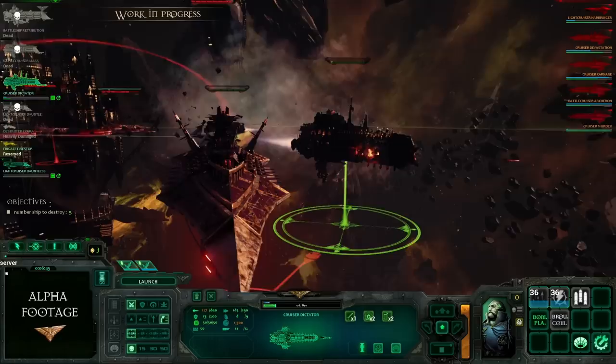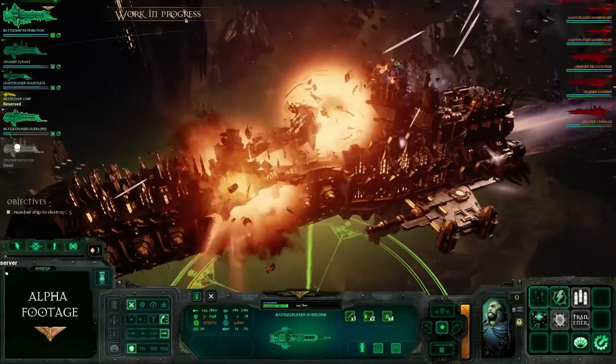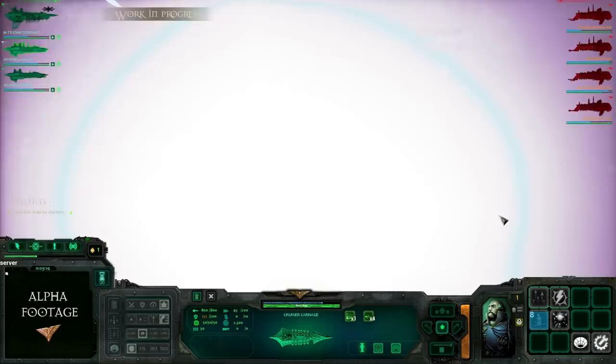Damage is compartmental and the skills you have at your disposal rely on the functionality of the responsible area of the ship. When damaged, the skill will not be usable and you'll either have to fight with your remaining skills or, if possible, warp out of the fight and return minutes later having undergone repairs.